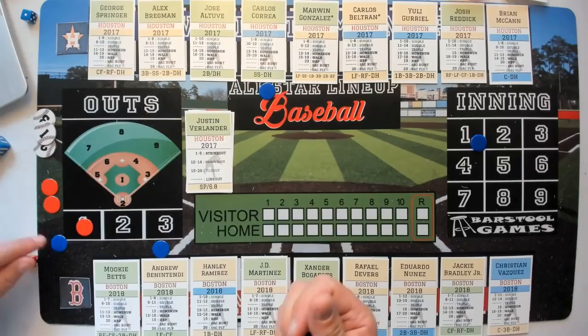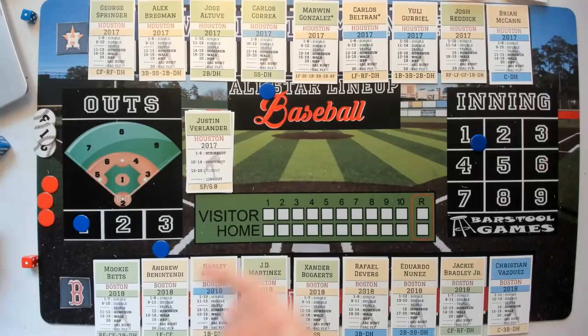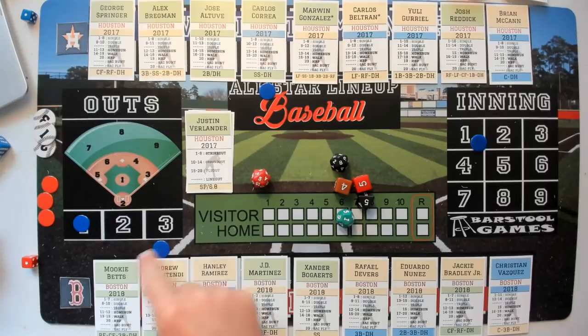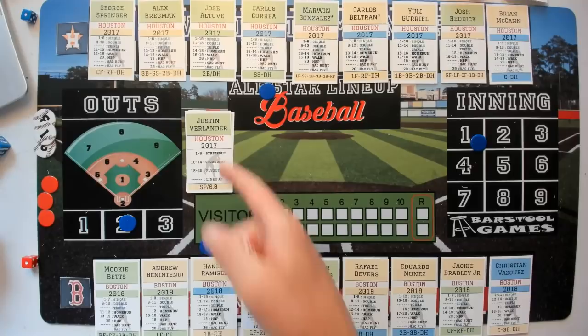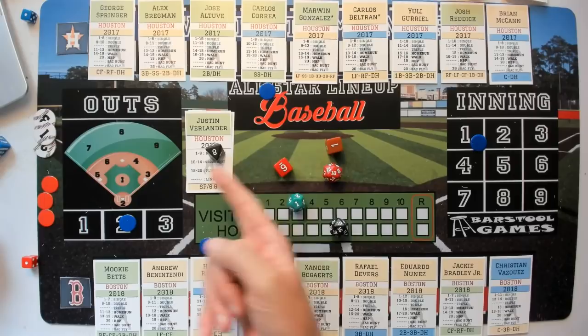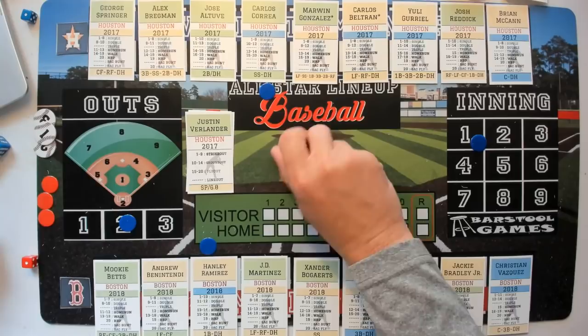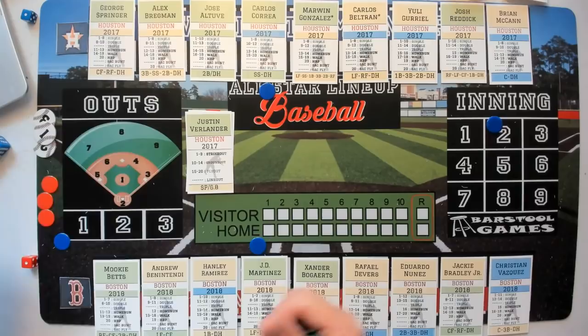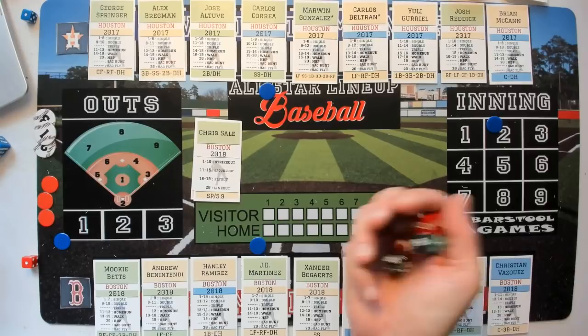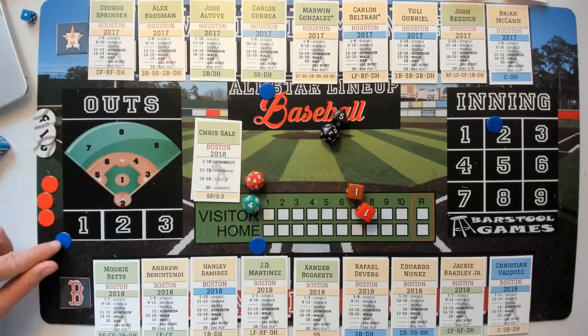Ben Intendi is a lefty but Verlander's green, he's yellow, so plus one to Verlander. Wins the roll on an eight — strikeout, two down. Ramirez — plus one green and yellow, righty-righty matchup, so plus two for Verlander. Wins the roll on a 16 — fly out to the pitcher. Both pitchers with a three up, three down first. On to the second — Carlos Correa, righty-lefty, straight-up roll. Sale wins on a five — strikeout, one out.